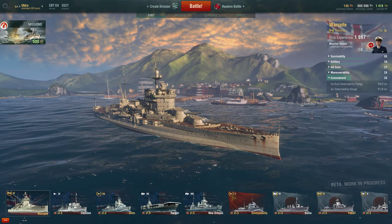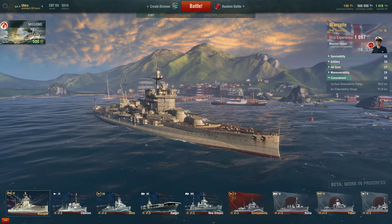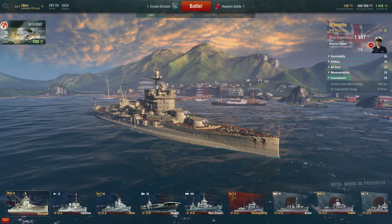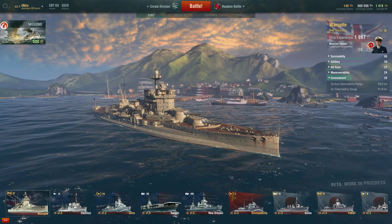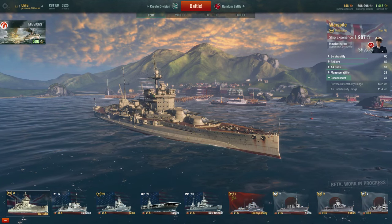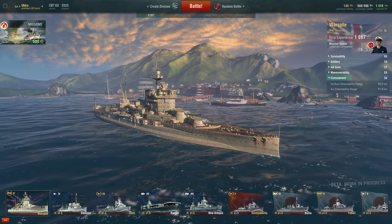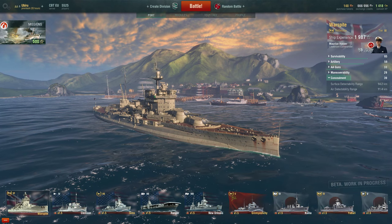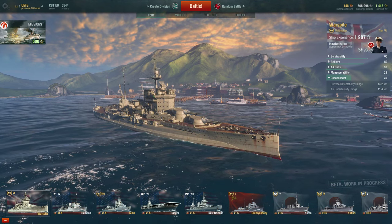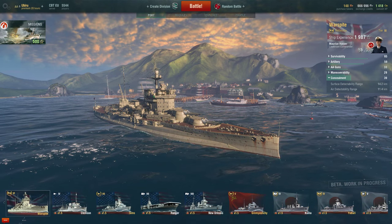The last stat of the Warspite is concealment at 39 out of 100 — a very high score for a battleship, much higher than the Fuso's 15 out of 100. The surface detectability is only 14.2 kilometers and air detectability is only 11.4 kilometers, against the Fuso's 18.9 and 12.2. This ship has a huge advantage in terms of concealment.